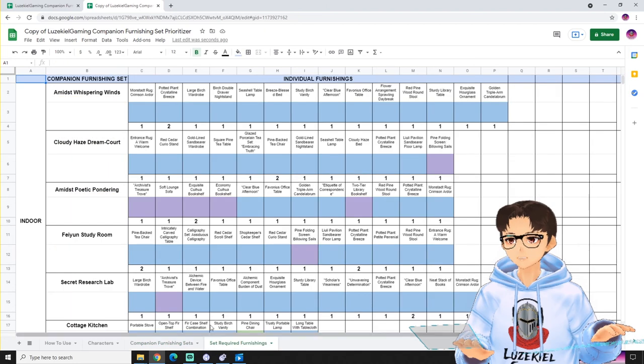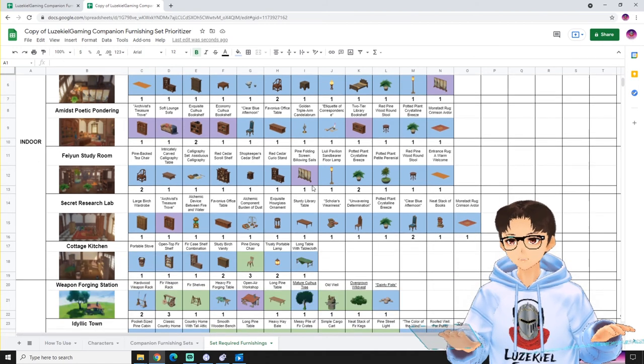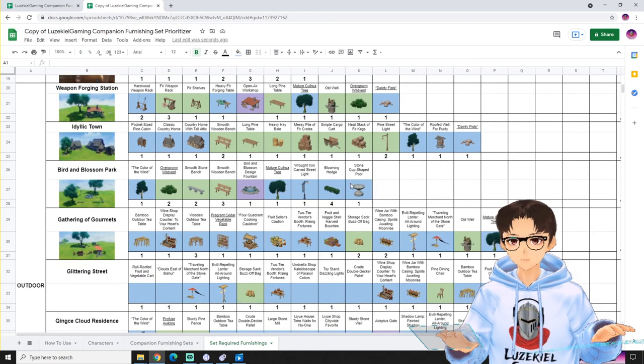Now the very last tab is the Set Required Furnishings. This is just for your reference in case you want to find out the individual furnishings that each set requires. So you can have a look at what you need to craft, what you need to build, and stuff like that. I hope this spreadsheet really helps you.